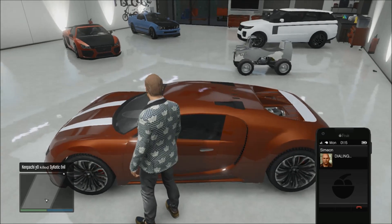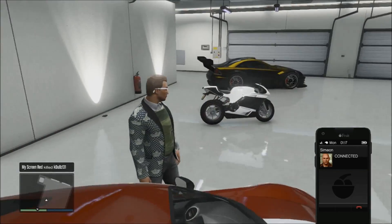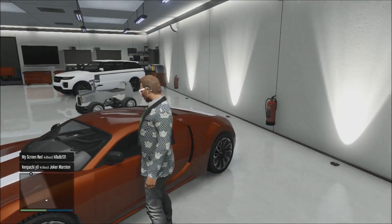It takes literally one minute to do. The first step is to make sure the car you want to duplicate is in your garage, then go onto your contacts on your phone, ring up someone, and request the job.